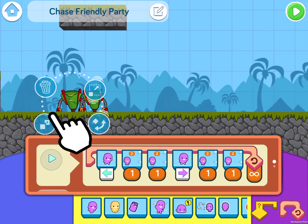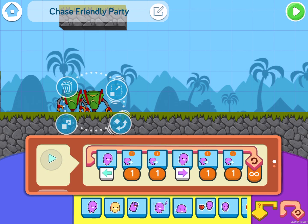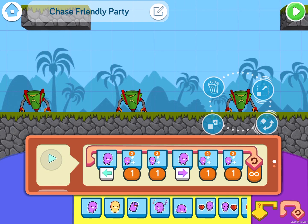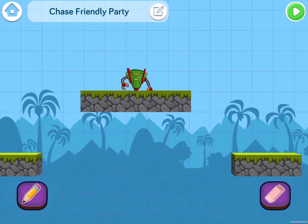So I can duplicate him. Now if you'll notice, Daryl has the same code. Even if I make a new Daryl, he shares the same code with everybody else.